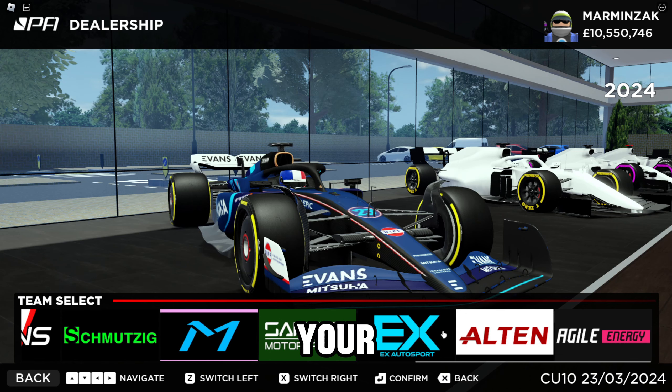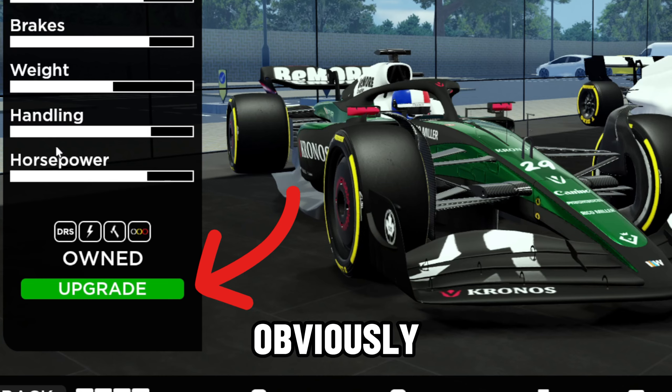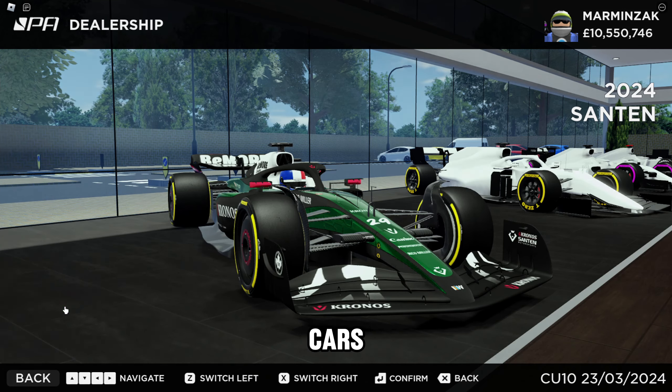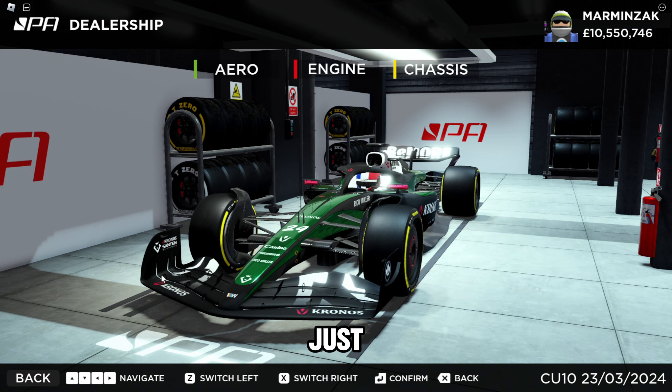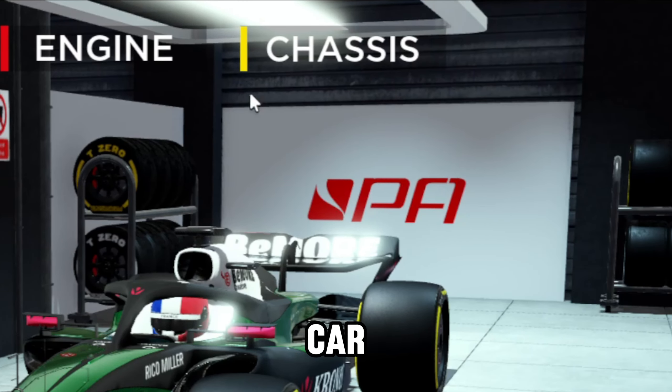After choosing your car, you can see that this car has different stats. You can upgrade these cars and make them faster. Just press upgrade and you have the choice to upgrade the aero of the car, the engine of the car, and the chassis of the car.